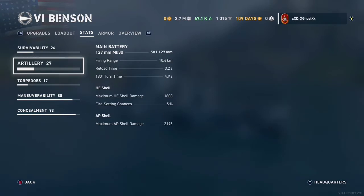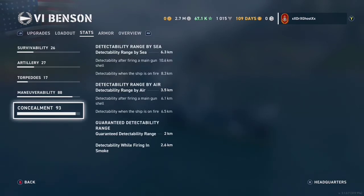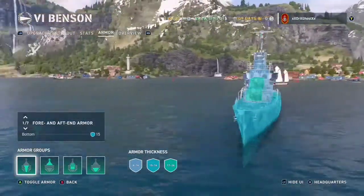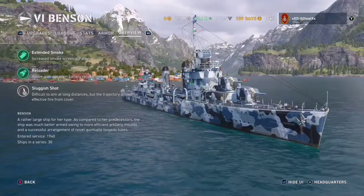Artillery: five 5-inch guns that reload every 3.2 seconds — very good indeed. For torpedoes, we have two launchers each carrying five torpedoes launching out to nine kilometers. Maneuverability is decent — it's a destroyer. Concealment is not the best because we're a gunboat build, so we'll be getting outspotted a lot. Armor — not that important in a destroyer. We've got about 20 millimeters.